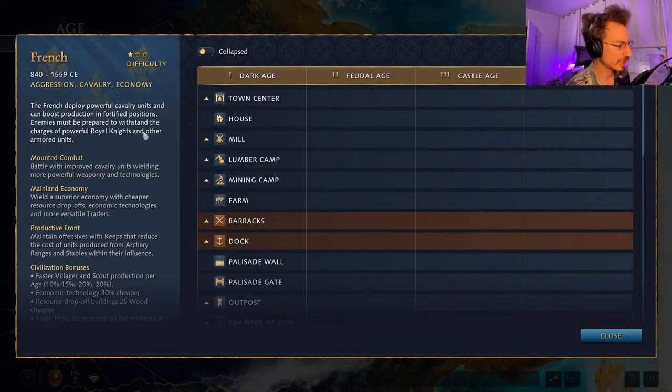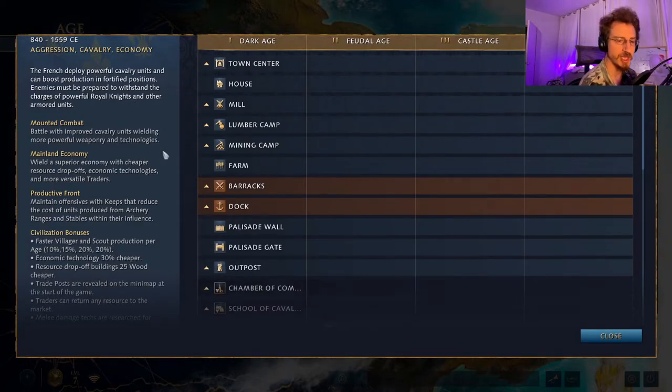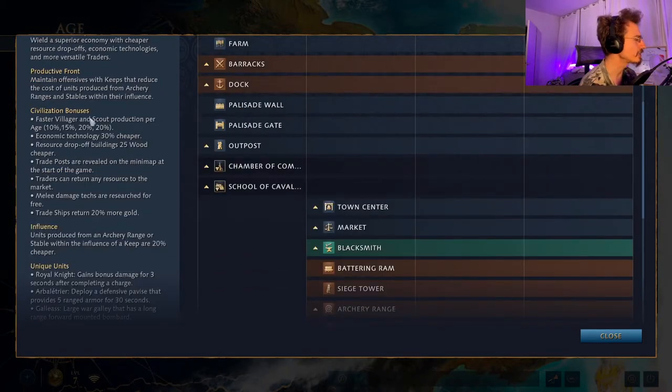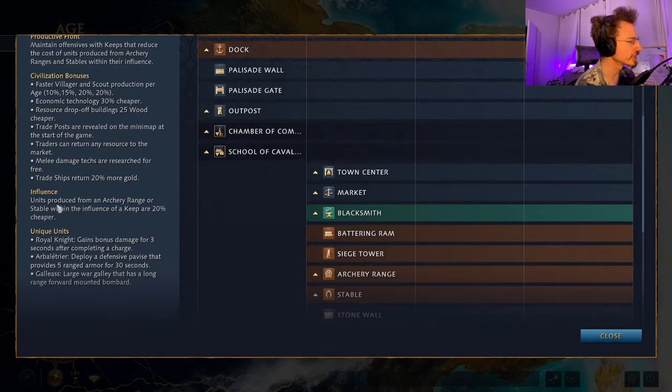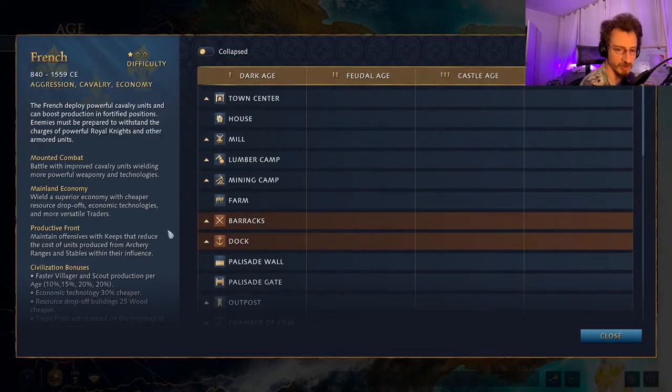The French are a more straightforward faction without the unique specificities of the Chinese. They have several unique units that make them very strong in the mid-game. They have strong cavalry and powerful mounted combat, as well as a strong mainland economy. Civilization bonuses include faster villager and scout production per age achieved, economic technologies 30% cheaper, resource drop-off buildings 25% wood cheaper, and traders can return any resource of your choice to the market.